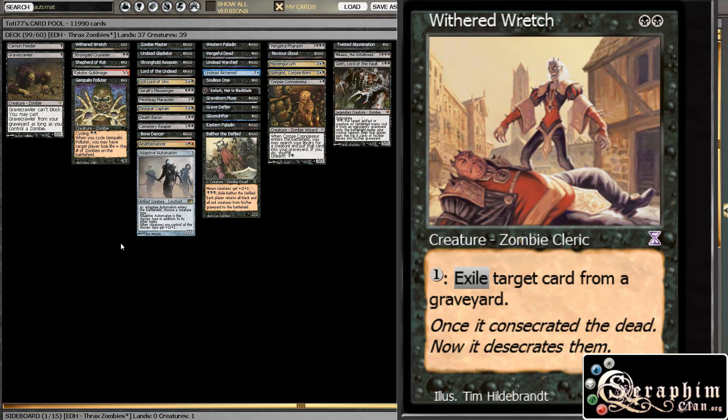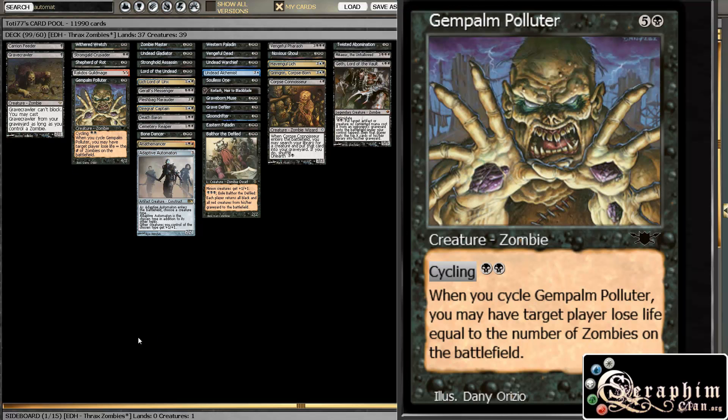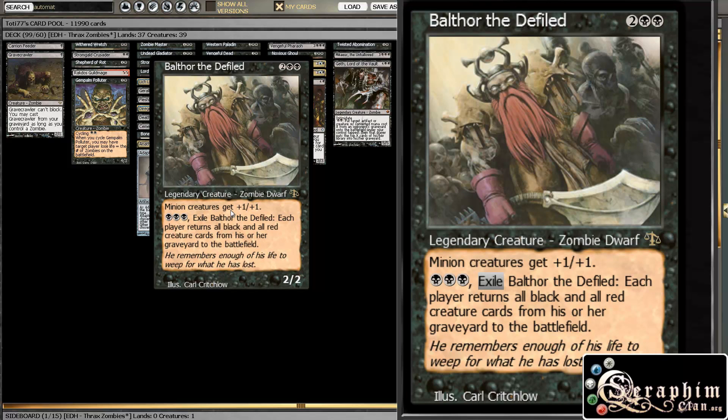One on one, sure, it works, but three players you can't really kill by just being aggressive. So that being said, our game plan is to, once people kill all of our guys off, use some of these effects — just like Living Death effects. Like Balthor the Defiled, for example, that I'll also get to in a minute.